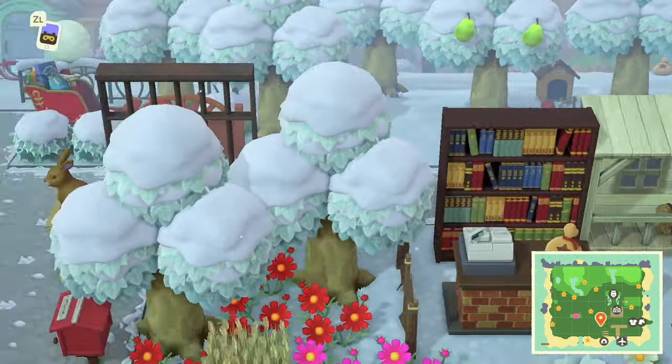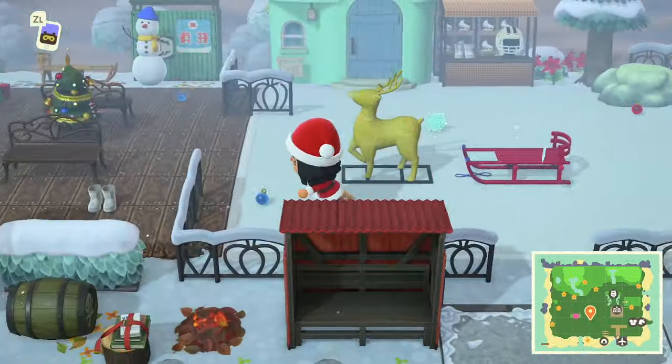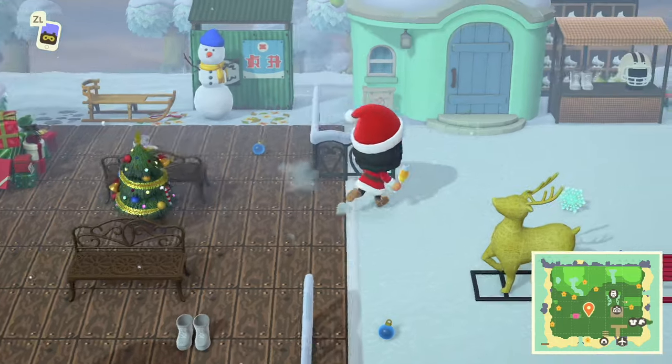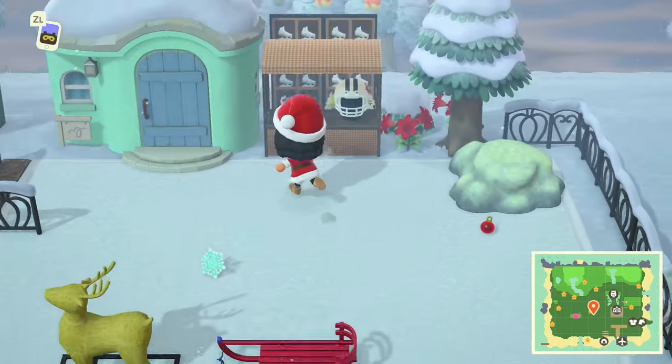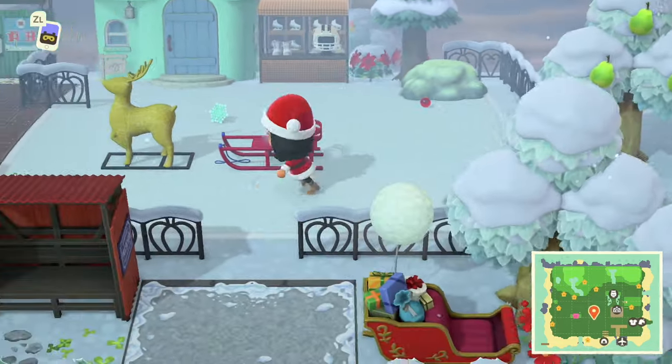Over here I have an ice skating rink. This is Sasha's house, I think. We have little boots and stuff — I love this. I got this idea off of Pinterest, and then I added a helmet and it just looks so cute. And then there's a little Rudolph sleigh.